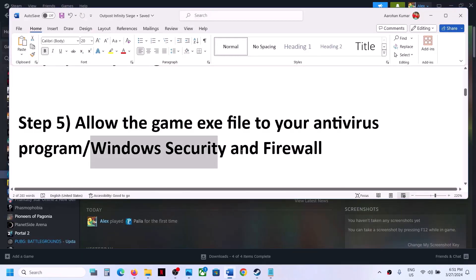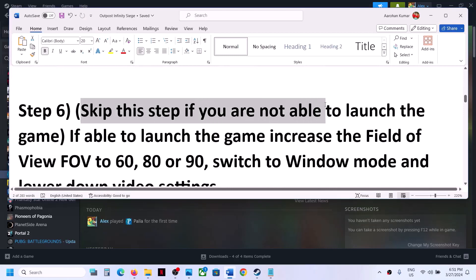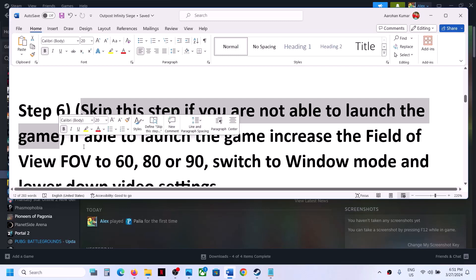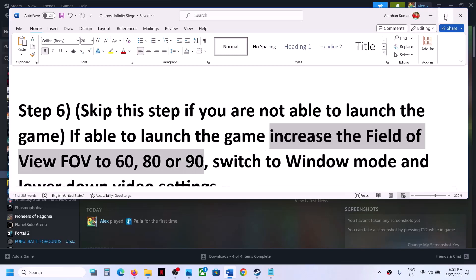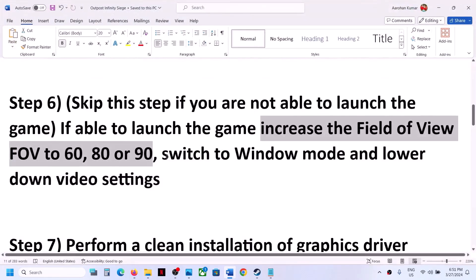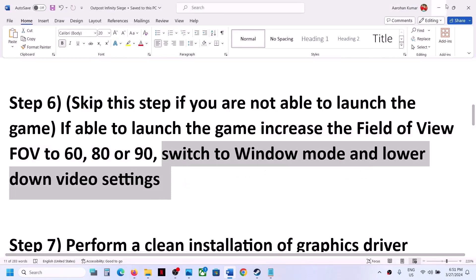Now the next step: you can skip this step if you are not able to launch the game. If you are able to launch the game, you can try this step. So if you are able to launch the game, you can increase the field of view to 60, 80, or 90 — this has worked for a few players so it might work for you. Also switch to window mode and lower down graphics settings.